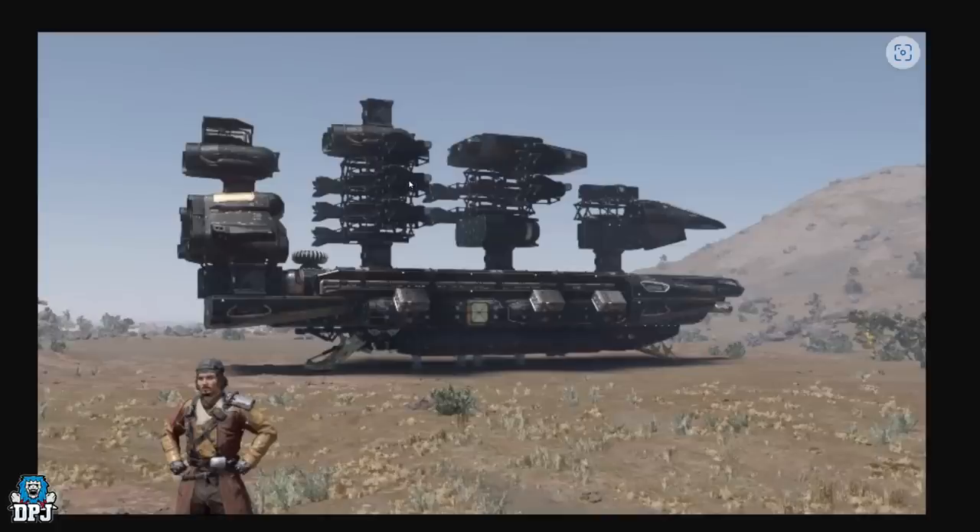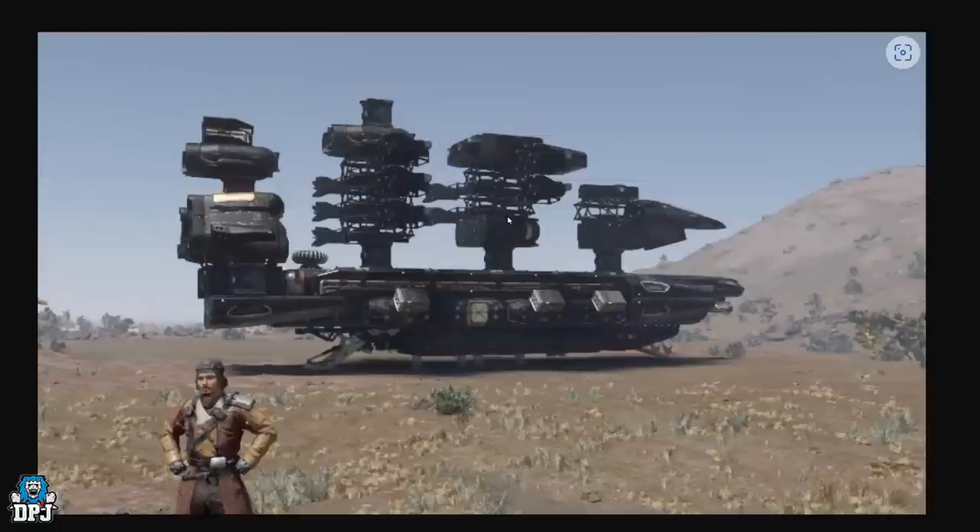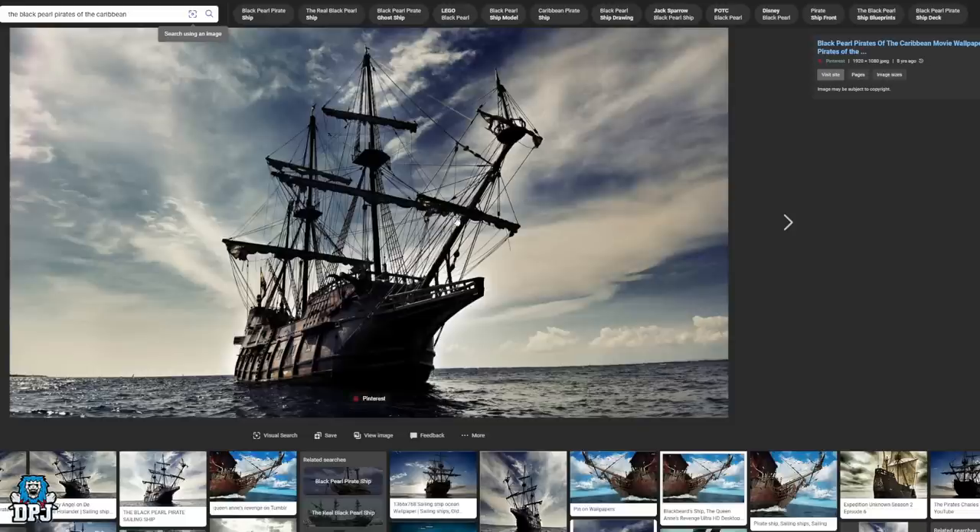Next up we have the Black Pearl, or a Black Pearl-inspired ship. Obviously you're not really going to get masts and sails, but using available parts, the creator pretty much created sails on this incredible ship. This is something I would love to build myself. The picture is a little pixelated because I only had a small image to blow up, but this is probably my favorite so far. It takes real ingenuity to make masts out of the parts available in Starfield. If anyone knows who built this, please let me know. If you look at the comparison to the actual Black Pearl, you can see where the masts and sails would be - just phenomenal.